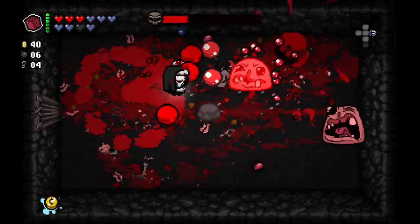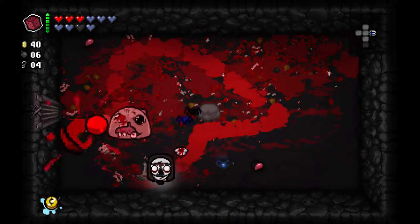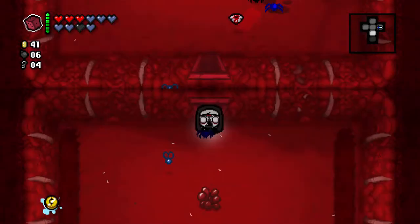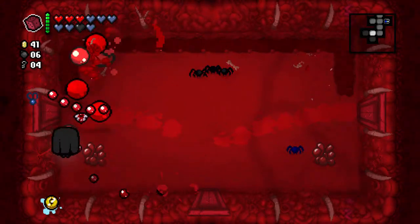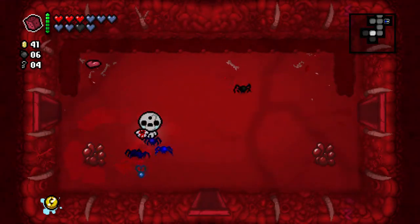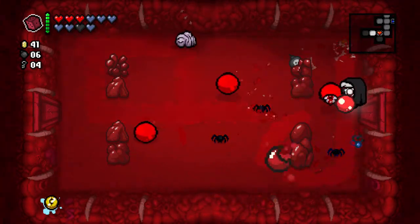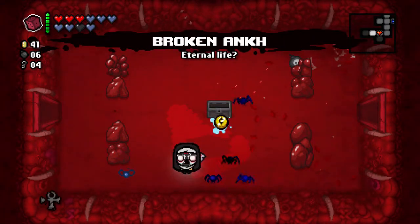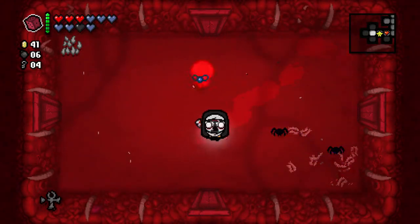Why are there four monsters in here? And why did we one-shot them? So definitely a very interesting run at this point. I should also remember that I have Nun's Habit. And since I have Attack Fly, I think that means the room will kind of clear itself. But that's going to take forever. Broken Ankh - I guess it's like the Ankh but not always working. Get another soul heart from the Miter.